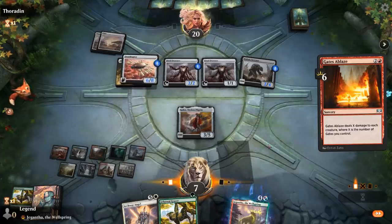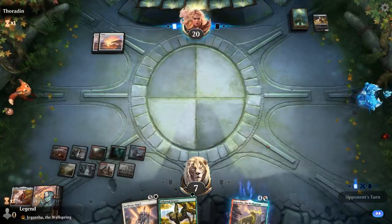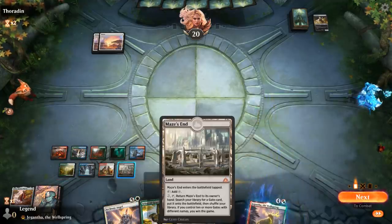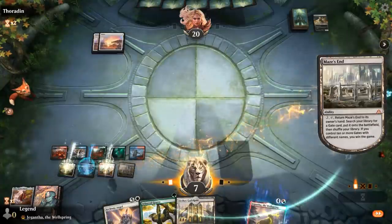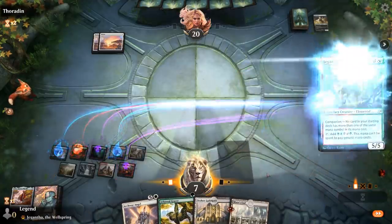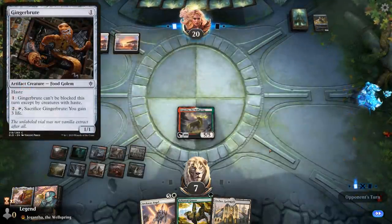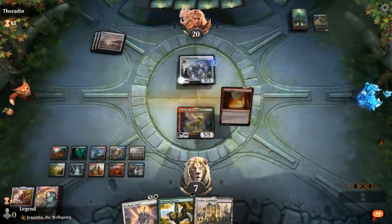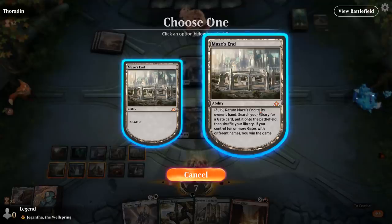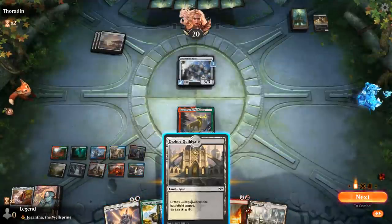We could have also just played Angel to gain a bit of life. Time for Jegantha and activate Maze's End. Still have to watch out for potential hasty Gingerbrutes. Crystalline Giant, more Gates Ablaze. Activate Maze's End and get a gate — next turn we should be able to get there.